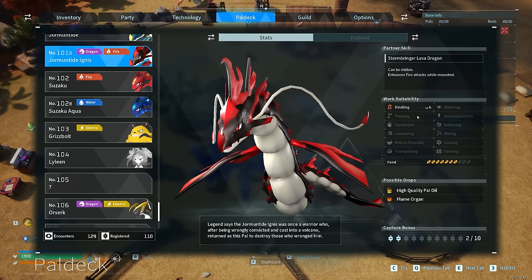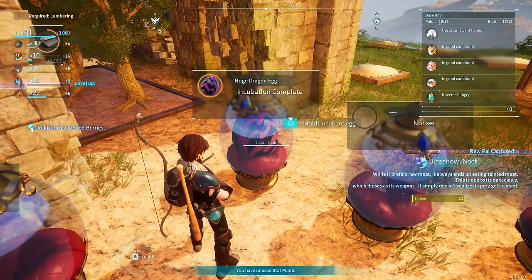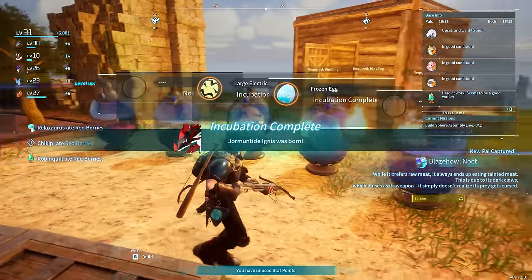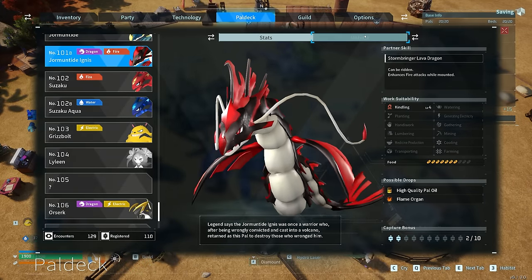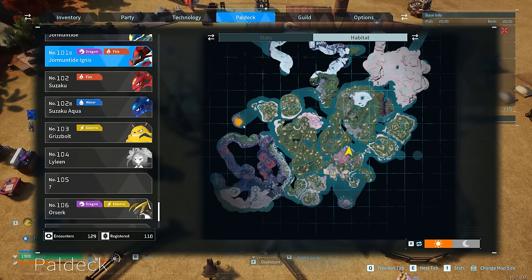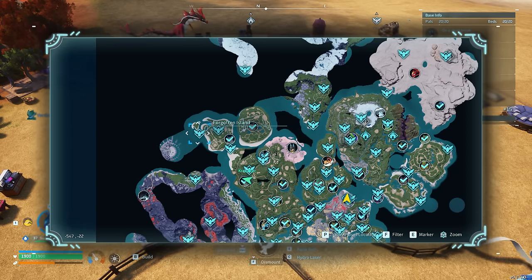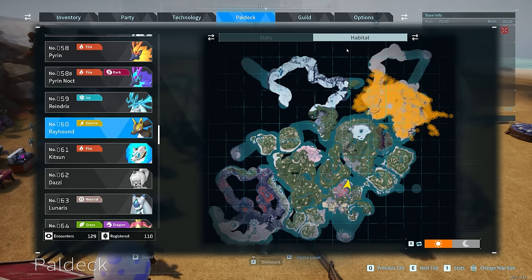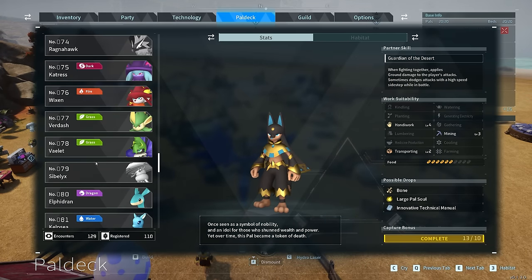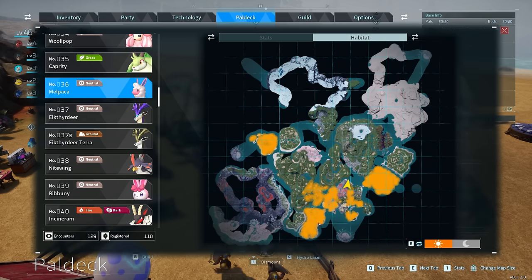For kindling, Jormantide Ignis are the best option and these are pretty tough to get — the only way to breed them is by pairing two of them together. Alternatively, they have a chance to be hatched from huge dragon eggs found in the wild, which is probably the most readily accessible method. They can also sometimes be found at the number 2 wildlife sanctuary, west of the Forgotten Island fast travel point, though they spawn around level 40 or higher, making them very difficult to capture. For electricity, I use Rayhounds. These can be found in the northern desert regions, but are much easier to breed by combining a Malpaca and Anubis. Given that we should already have one or more Anubis from breeding, and with how easy Malpaca are to find, this should be a pretty easy breeding combo to do.